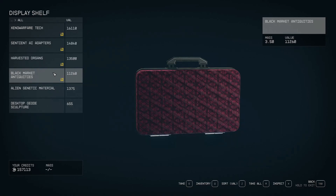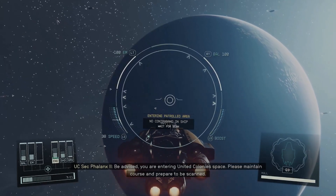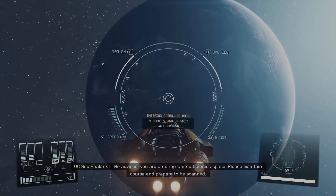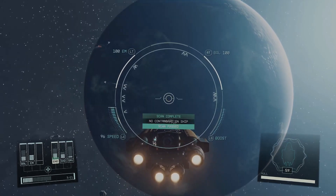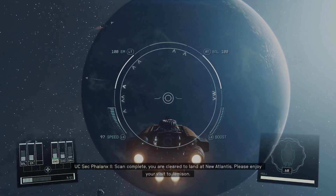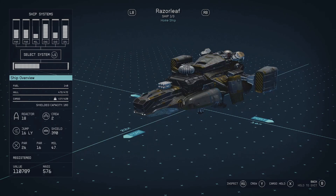If you go to certain systems, you're going to get scanned, and you're probably going to have your contraband taken from you, unless you already sell it at trade authority posts or have shielded cargo. Shielded cargo is some of your cargo holds that have a certain capacity that will not be scanned. You can tell if you have shielded cargo on your ship by taking a look at your ship's overview, and underneath the cargo segment on the left side, it should say shielded capacity, depending on how much you have.